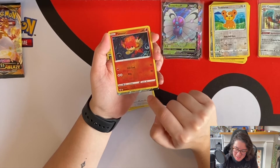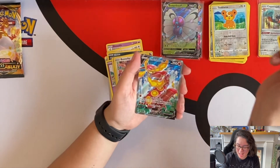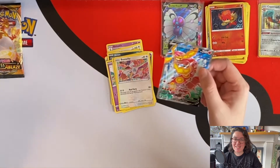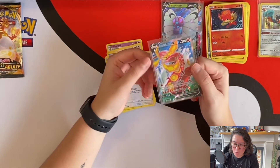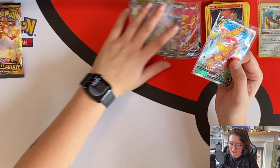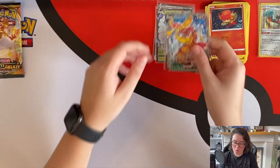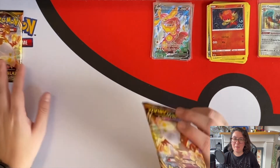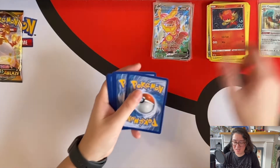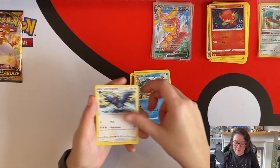This shine — I live for it. Let's see it together, one, two, three... yes yes yes yes yes! A full art Centiskorch V! To complement the amazing first pull which was a Centiskorch VMAX — they always come in pairs. The pack before last in theory is the one that brings the most heat. It swapped with the one before.